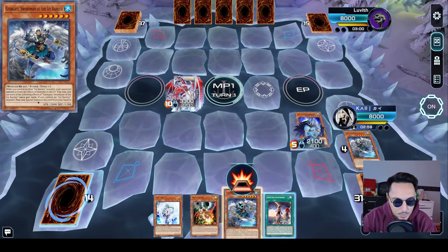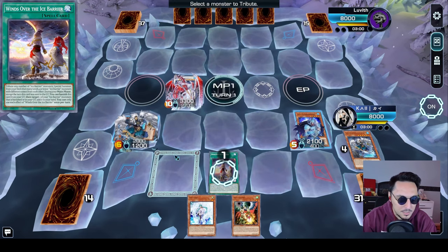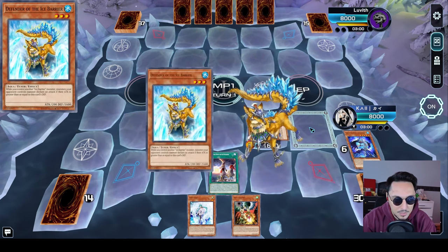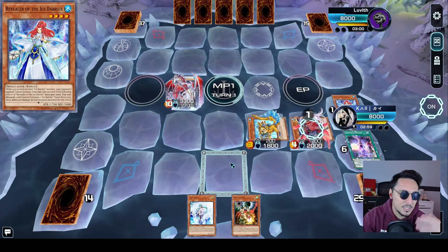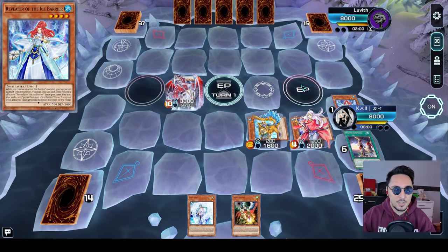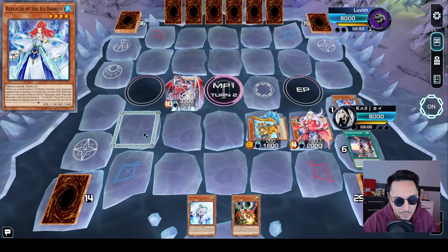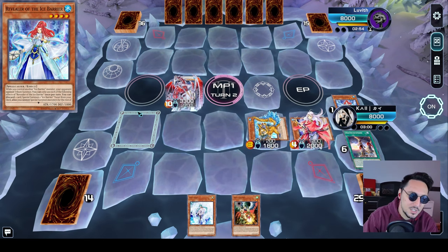Now we can get greedy with it. We're going to activate Gorgeous, special summon him, use Winds, and then get rid of both Gorgeous and Lil Wayne to get Defender and Spellbreaker onto the field to stop our opponent fully from playing. Activate Spellbreaker's effect. Activate Revealer in grave to the Shadow Realm and end our turn on what is the best Ice Barrier board you could end on. Well, not really — if we had combo extenders we could have ended on a Drag Eye and an Orgerine on top of this.